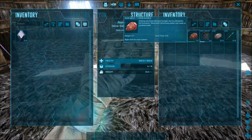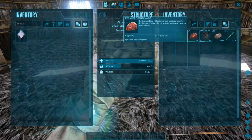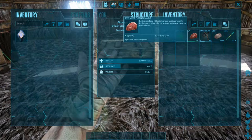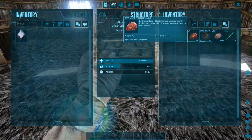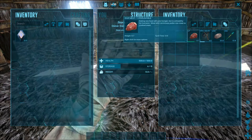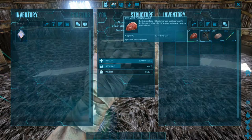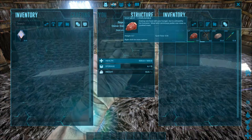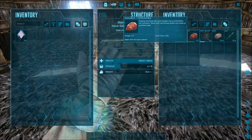I am playing with Taming multiplier x3. So for a regular Raptor, maybe level 20, I need maybe like 6 or 7 meat. Of course you can use prime meat as well, or raw mutton. I would either use raw meat or raw prime meat.